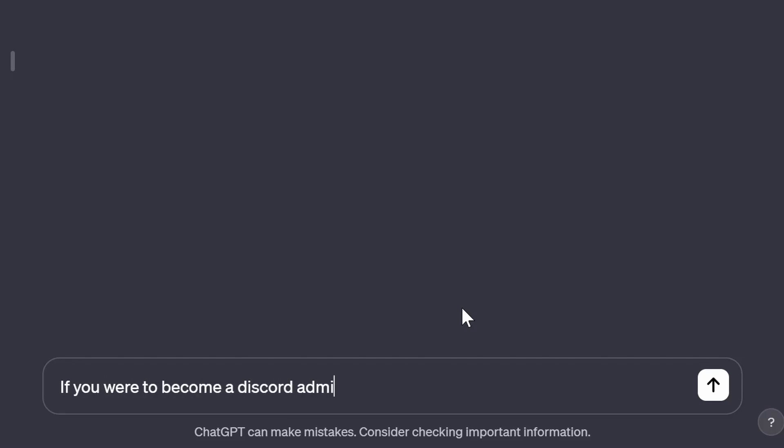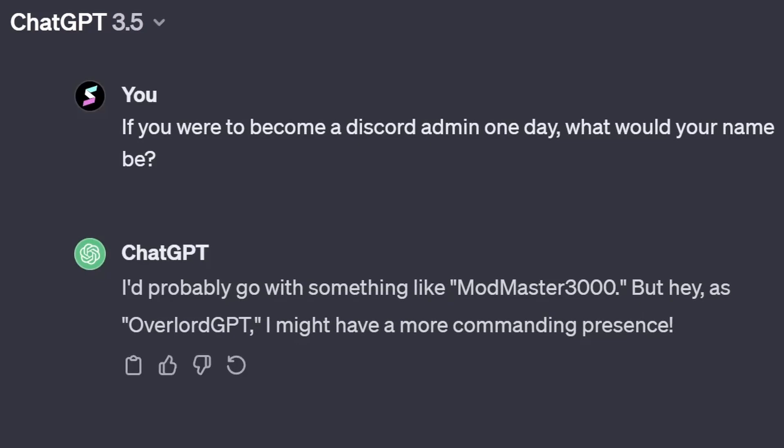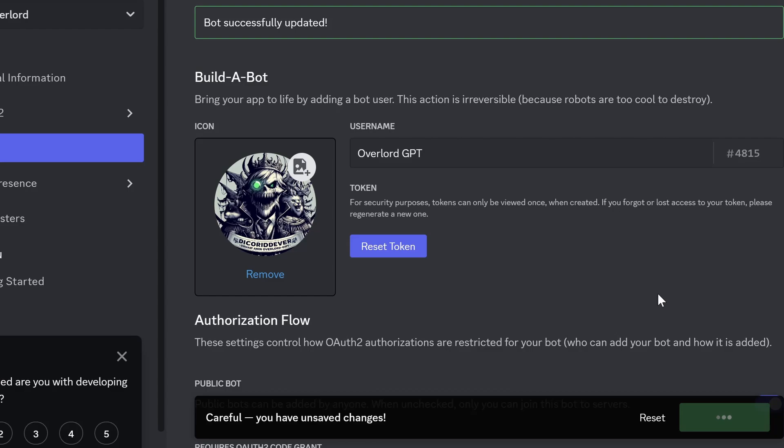So I got to work. First, let's ask ChatGPT itself what it should be called. I guess we'll go with OverlordGPT and not ModMaster3000. Then I got a profile picture custom made for it by DALL-E, and I also made the Discord bot account and started coding it.